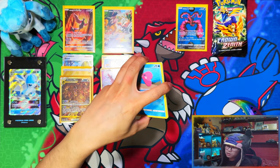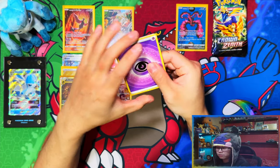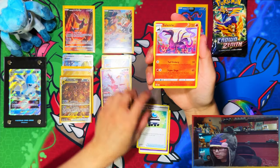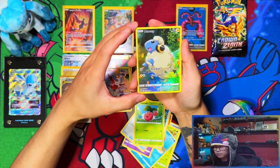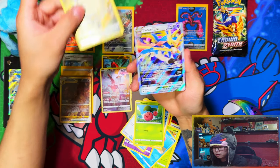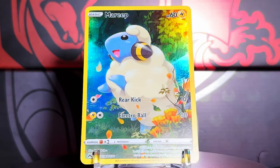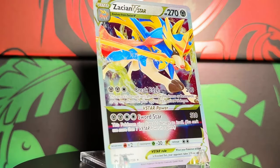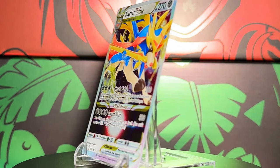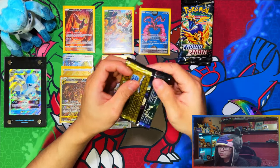We got a Galarian Gallery card and a Radiant, but nothing's gonna top the full arts. Technically three full arts from Articuno. Now we got gold energy and a full art trainer in the Galarian Gallery - wow, amazing, another one I already have from the trainer gallery. Yes - the one that I need for the master set, beautiful! All right, saving my favorite and the best for last.